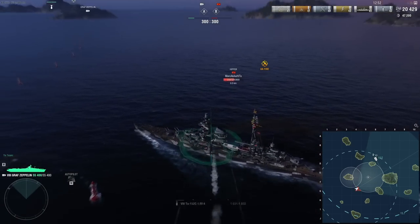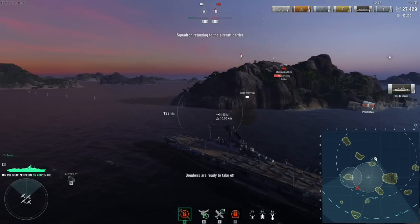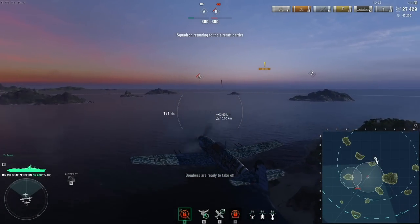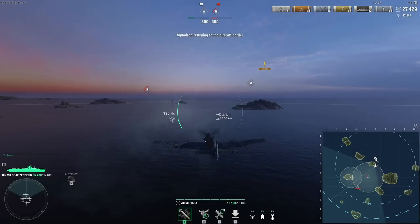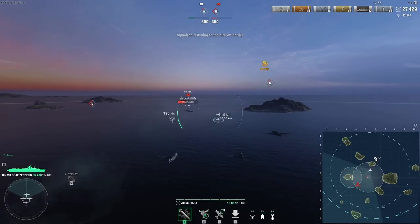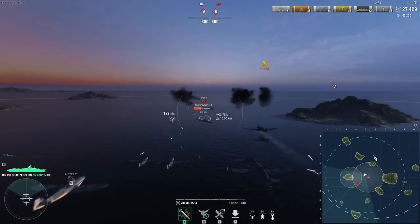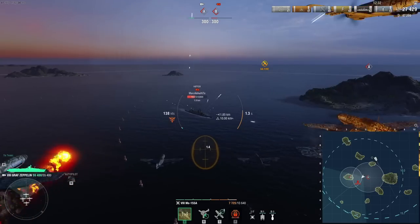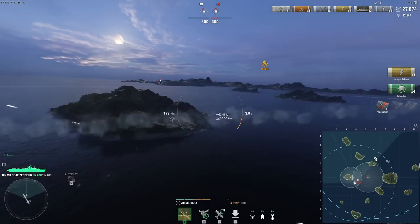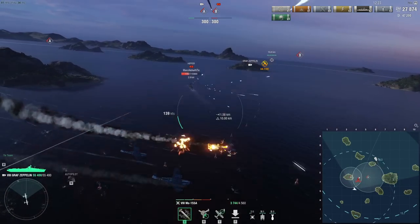One of them is gonna get shot down before I get to drop, but the other one still got a citadel hit. He's down to 16k HP — he really has no chance of surviving even the assault of the planes. The question is whether I should go and try to finish him off with my secondaries, because that would be kinda cool. I started to drop a bit late, but I think it doesn't really matter at this point. I feel like he's kinda screwed.